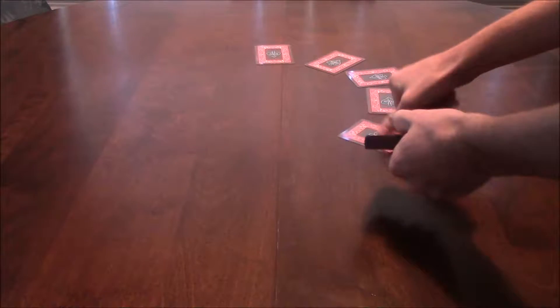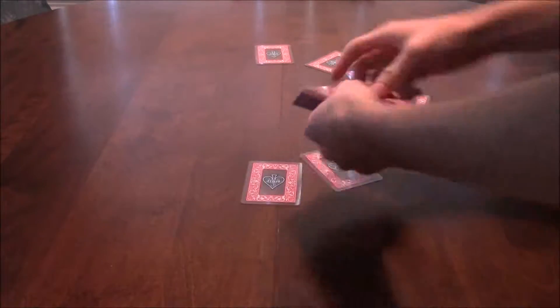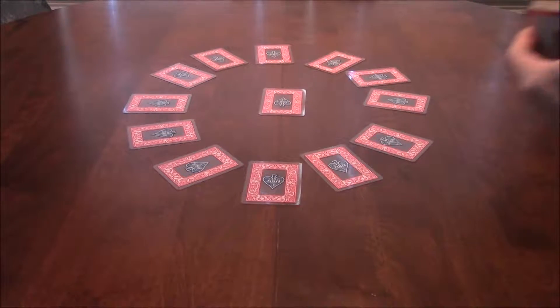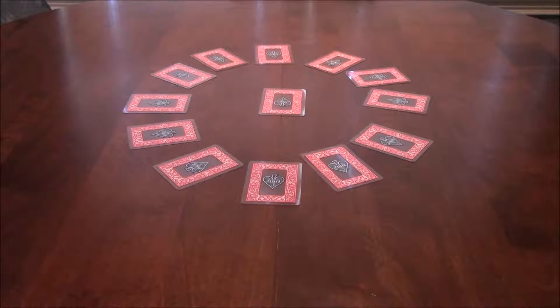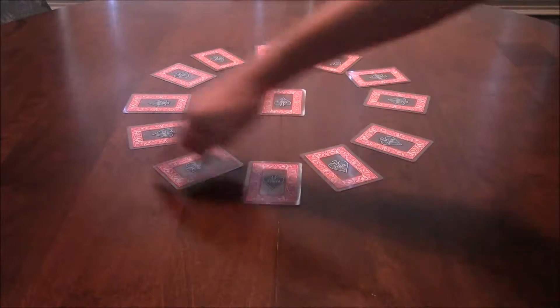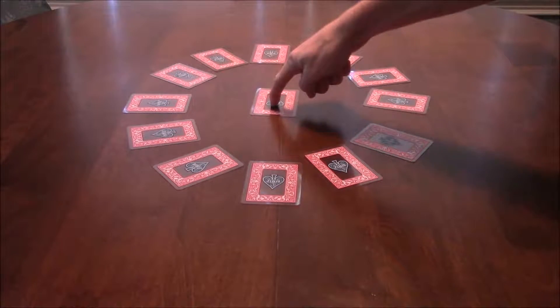First we set up the cards like this in clock order, and one in the middle, since there are 13 types of cards going from ace all the way up to king. So let's just say this is ace and goes like this in a circle up to queen and king.